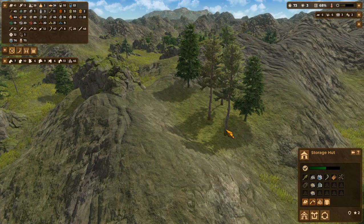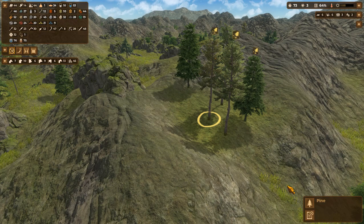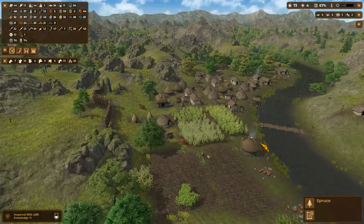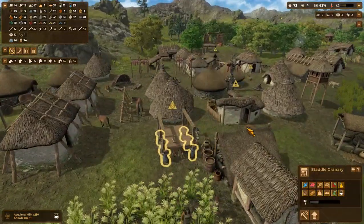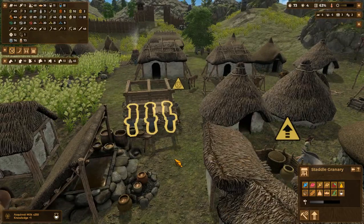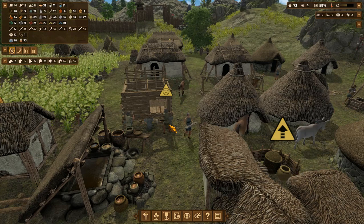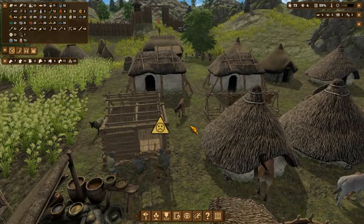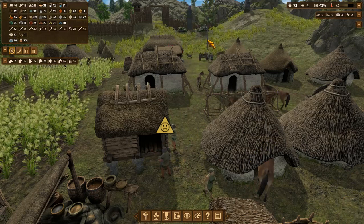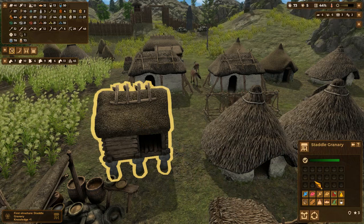Where are y'all going? You want to cut down trees? We got logs — we don't have any logs. Acquired milk 250 — yeah, we got milk going bad too. That's a staddle stone — we just use big old logs, dig a hole in the ground and build a corn crib on top of it. Tree fell — let me get that one too. Structure knowledge five — heck yeah!